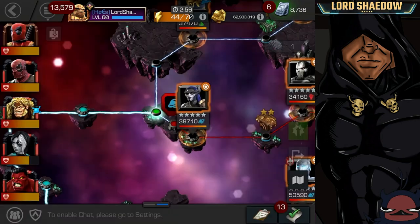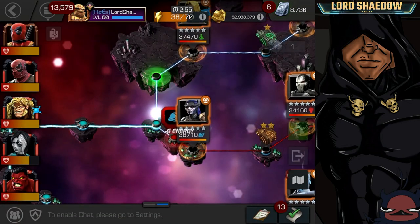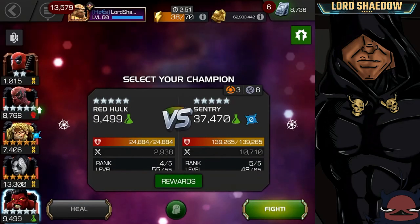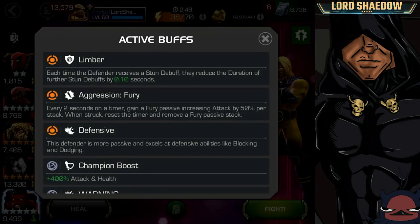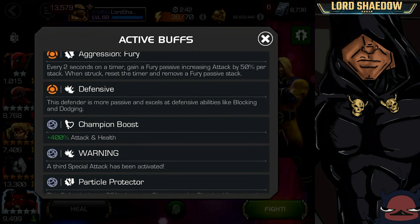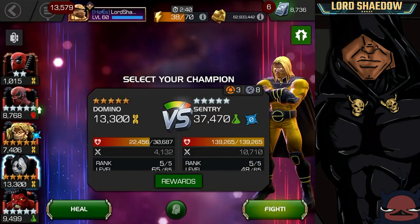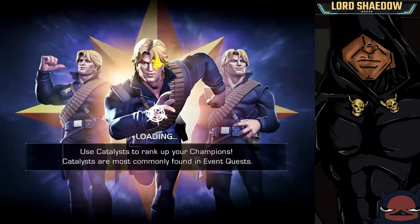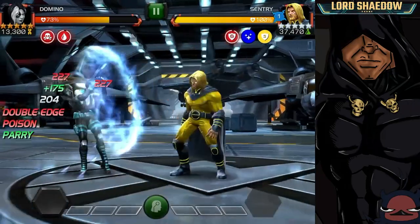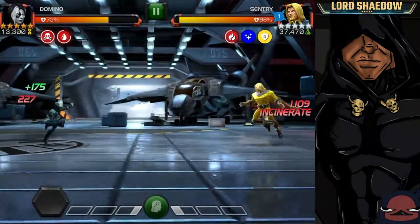Now we're going to have to deviate from the path because I did not bring a cosmic, and we're still dealing with Limber. But now we have Aggression Fury to deal with — the longer we don't hit them, the more fury they build up, and when they finally hit us even into our block we take damage.